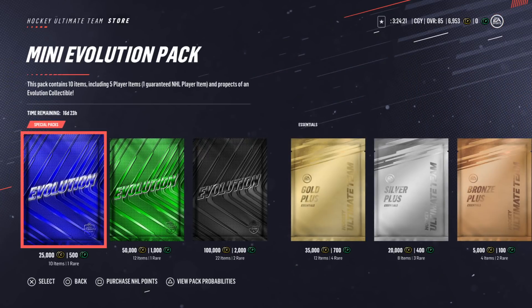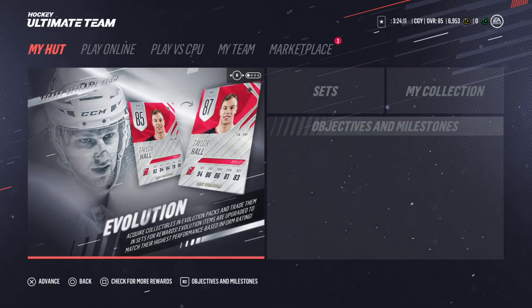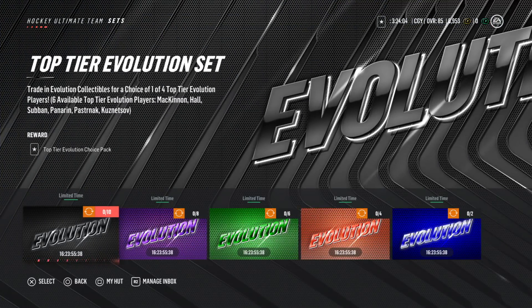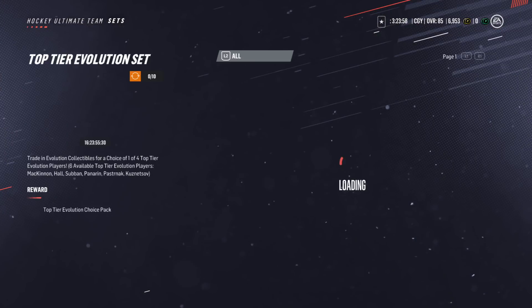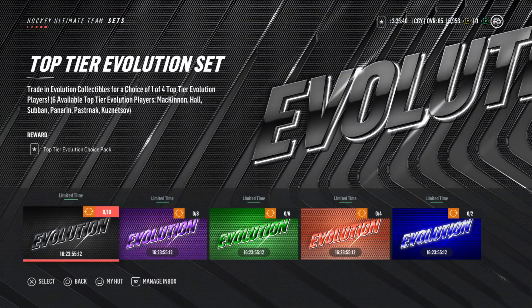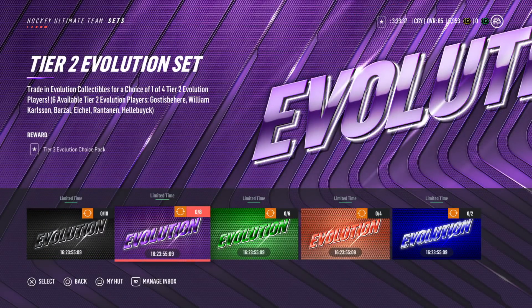That was a little Evolution pack opening, now let's go check the sets real quick. Evolution sets — trade in evolution collectibles for a choice of 1 of 4 top tier evolution players. Six available top tier players include Kinnon, Hall, Subban. Volcanic application for training — tier two evolution players include William Carlson, Barzell, Echol, Ragnan.